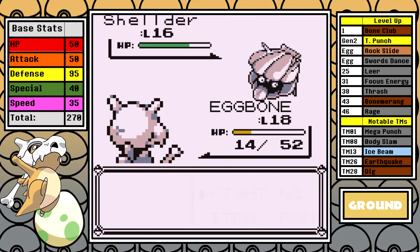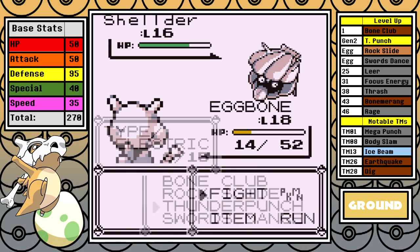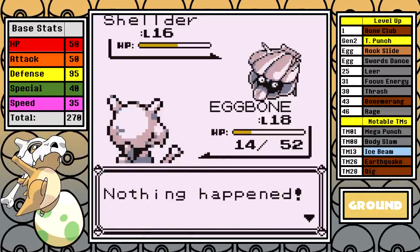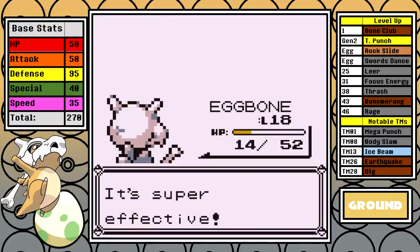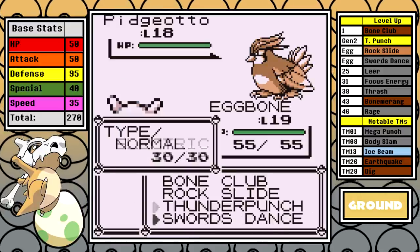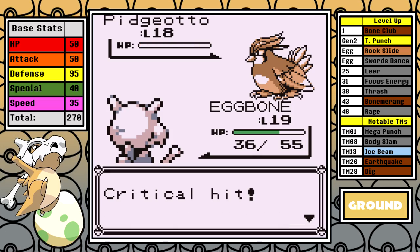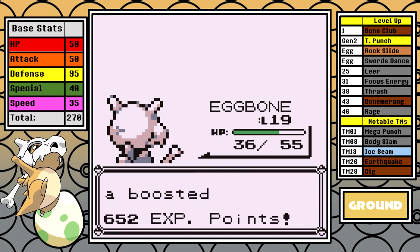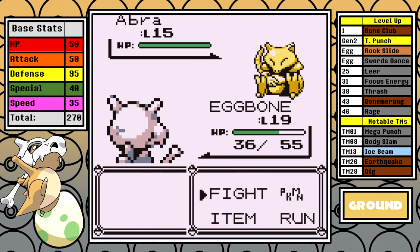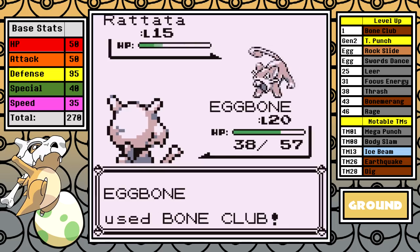I want to show how annoying obedience can really get — against one swimmer, the Shellder just spams Withdrawal and I'm essentially just tapping my foot waiting on Cubone to actually use the move that would end the battle. I'm locked in that one for several minutes. After that, I'm forced to progress in spite of obedience against rival number two. I do reset once due to Sand Attack spam, but I get by on the second attempt. The extra levels definitely helped — at level 19, Rock Slide is a one-shot and it's only a matter of time before you get one off.